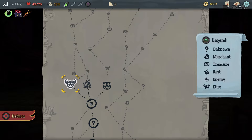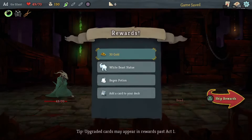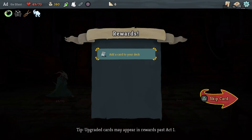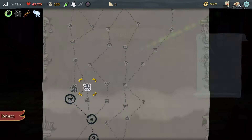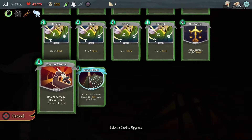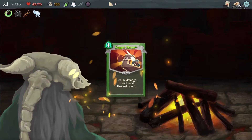We've got an elite which is going to be taken out in one hit — goodbye, thank you very much. White Beast Statue: very good, we'll get a potion after every fight. And the regen potion. Let's take Infinite Blades and then upgrade Dagger Throw, because that's a nice powerful one.